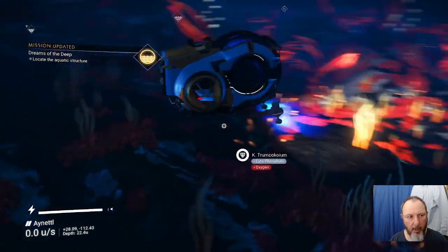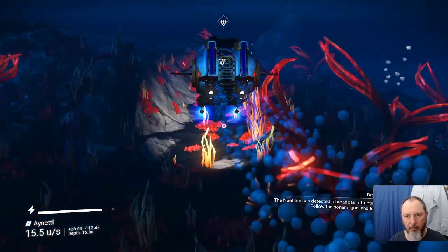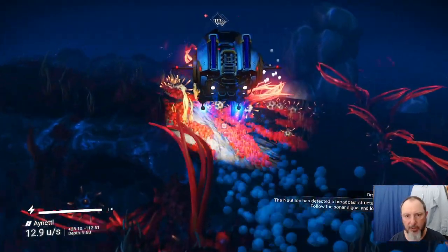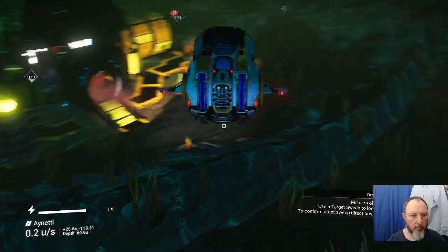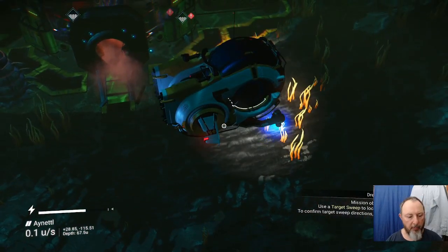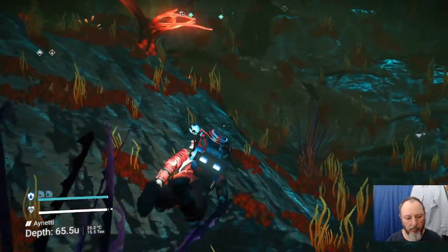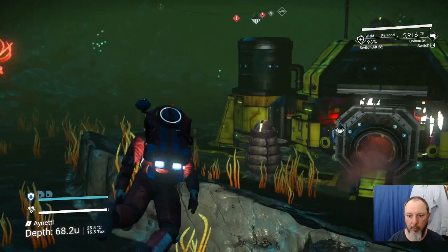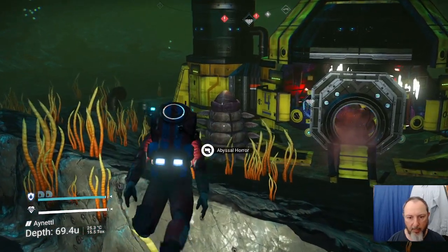We got located. If you look around long enough, it gives you directions. Let's park this over here and put it on boat caster — R to reload. Right there, I see a pod of abyssal horror.